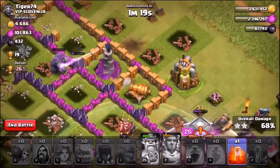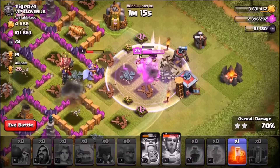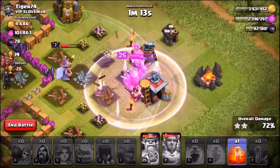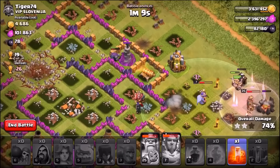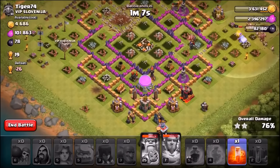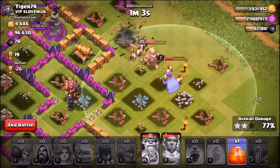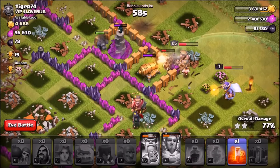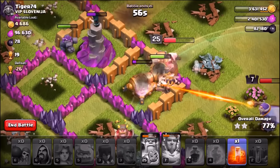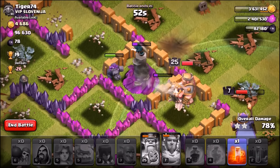I wanted to attack it because there was a lot of loot and the Eagle Artillery was literally on a plate. We use the King's ability, rage him up, and grab a little bit of Dark Elixir. As the raid finishes out — thank you so much for 300,000 subscribers! We've just passed the massive 300k mark and are starting our road to 500,000. Hopefully we can get there by the end of the year.